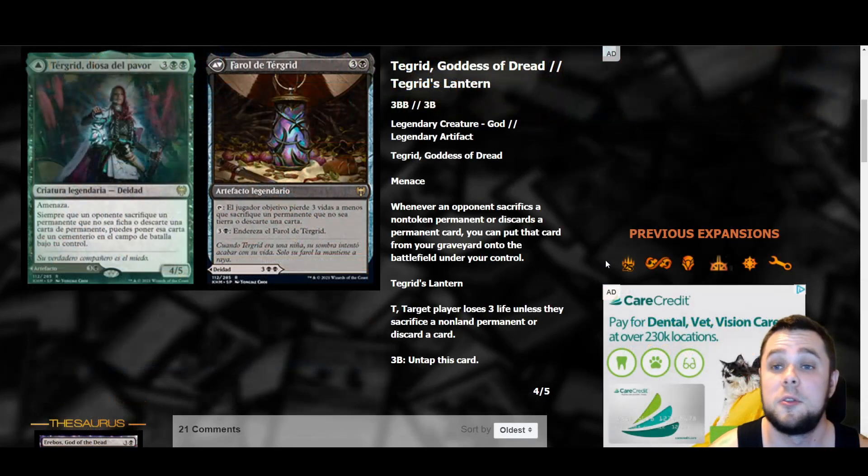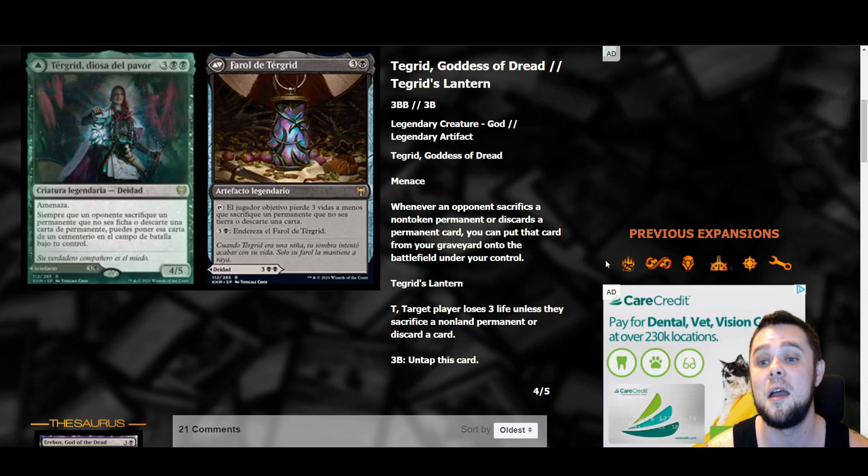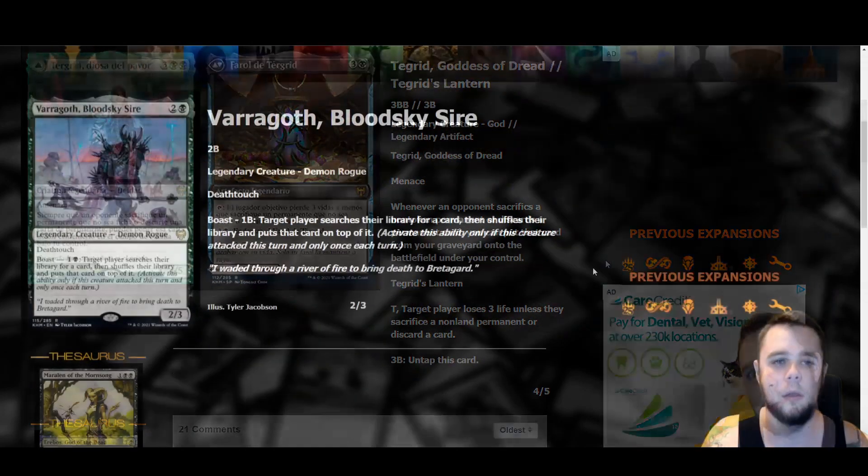Tegrid, God of Fright is a five mana four-five with menace. Whenever an opponent sacrifices a non-token permanent or discards a permanent card, you can put that card onto the battlefield under your control — kind of disgusting. It's a five mana four-five that does nothing upon entering, so I'm not sure about standard play, but it has cool synergies. The companion card, Tegrid's Lantern, is a four mana artifact — tap it to make target player lose three life unless they sacrifice a non-land permanent or discard a card, and you can pay three black to untap it. Like a repeatable Torment of Hailfire on an artifact. Definitely playable with both sides being viable.